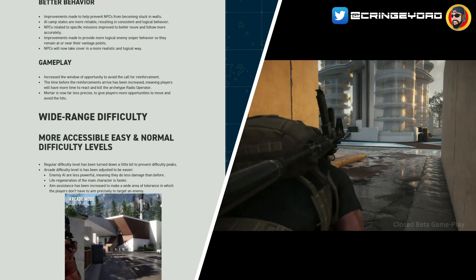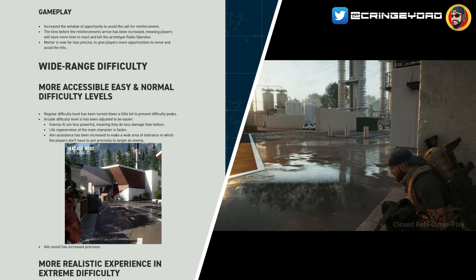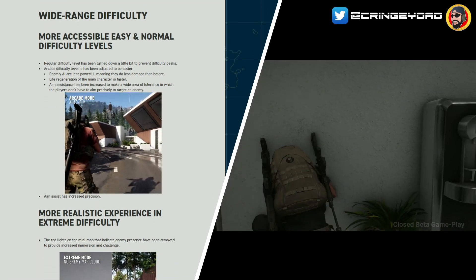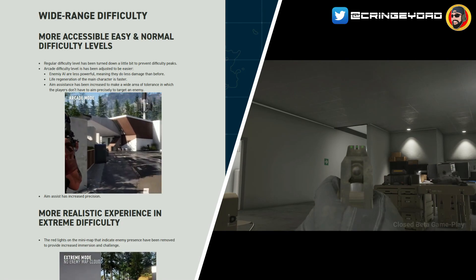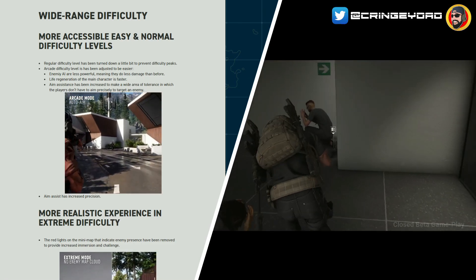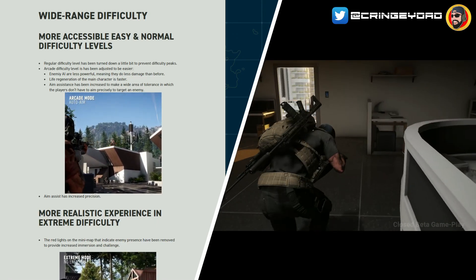Wide range of difficulty options. More accessible easy and normal difficulty levels — they've made quite a few improvements for people who are new to the game or want a more casual experience. Regular difficulty has been turned down a little to prevent difficulty peaks. Arcade difficulty has been adjusted to be easier: enemy AI do less damage, life regeneration of the main character is faster, and aim assistance has been increased with a wider area of tolerance so players don't have to aim precisely. In arcade mode there's a more precise snap-on, lock-on aim assist for a more arcade-style experience.